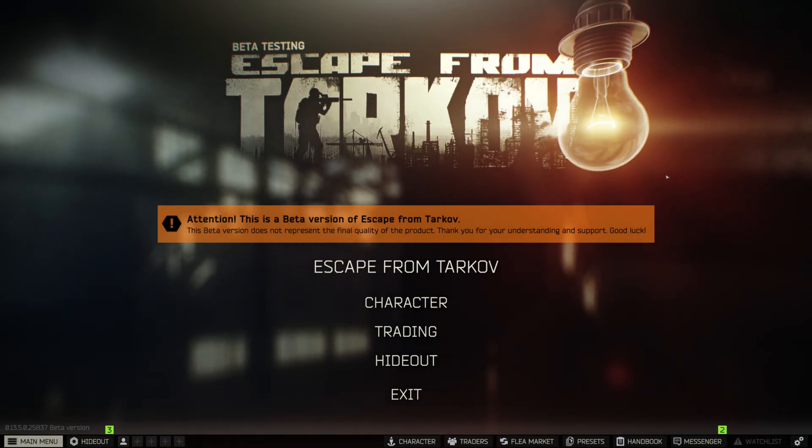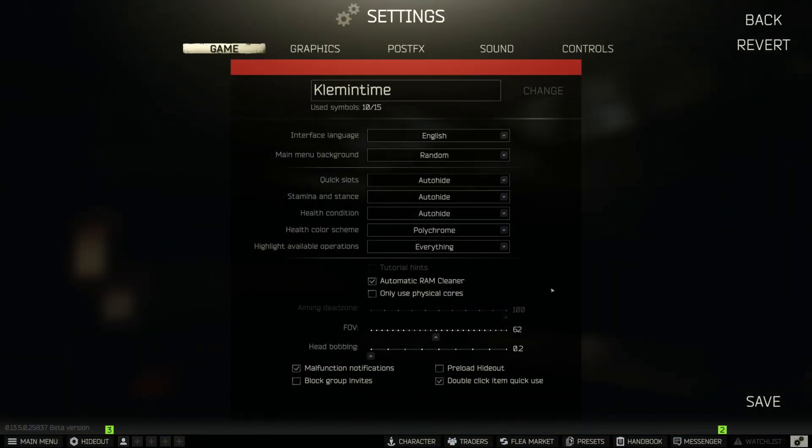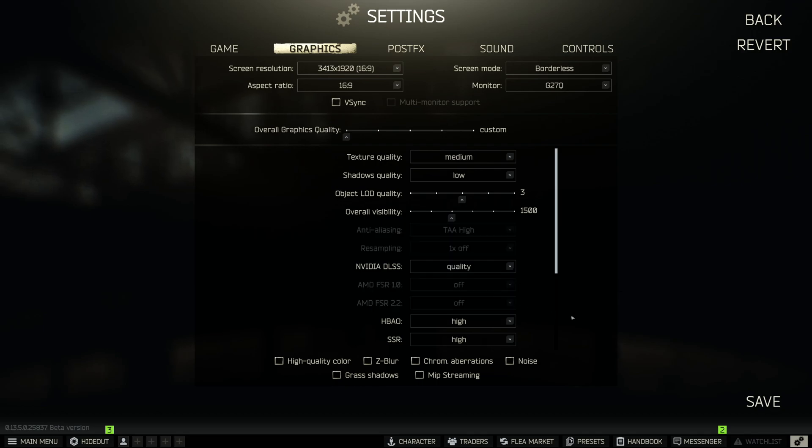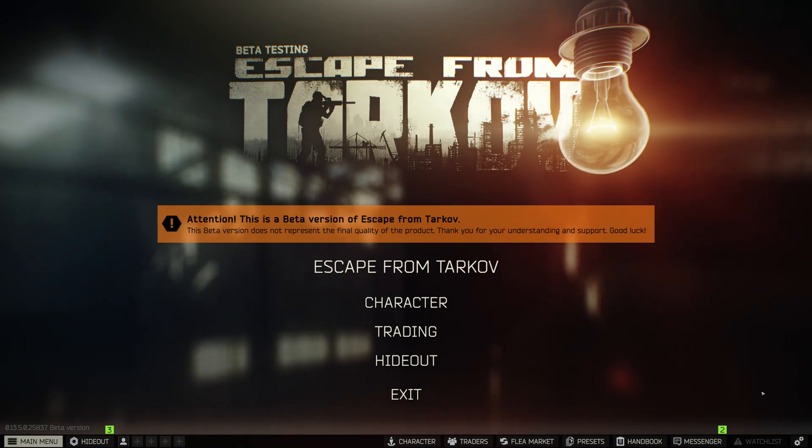The final step to enabling this combination is to go to your in-game settings, go to Graphics, and set the screen resolution to that same resolution you set in Windows settings — for me that's the 1.78x option. Then go to DLSS and set it to the Quality setting, which uses 66% render scaling. This will still be rendering at higher than native quality while upscaling to the higher resolution past your native. Once saved, you can bring this into raid and check it out.